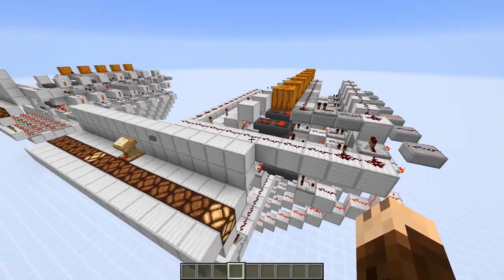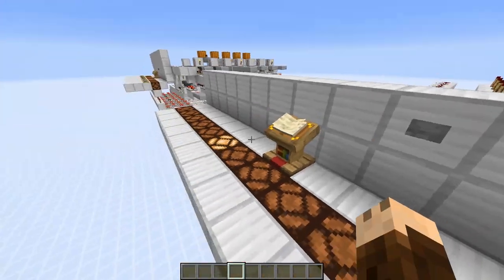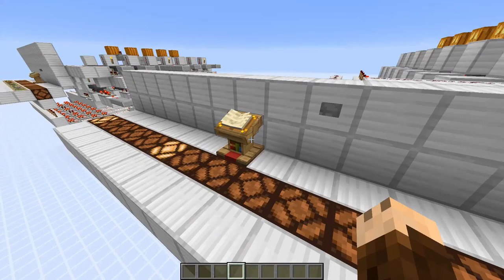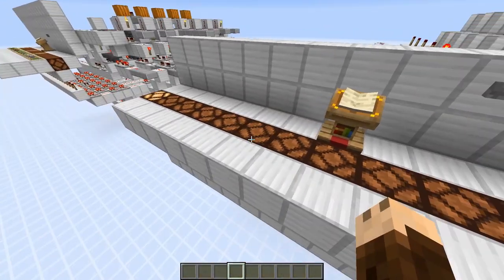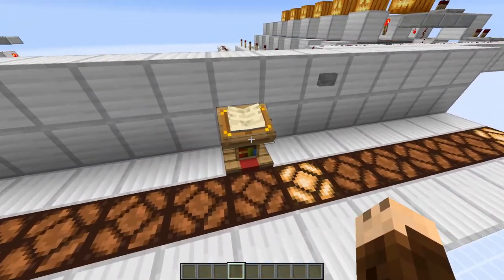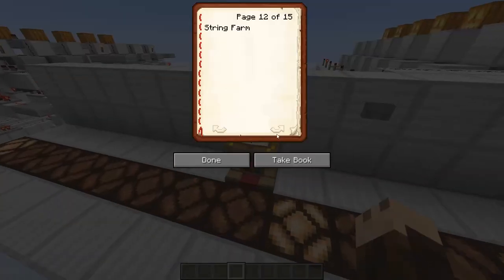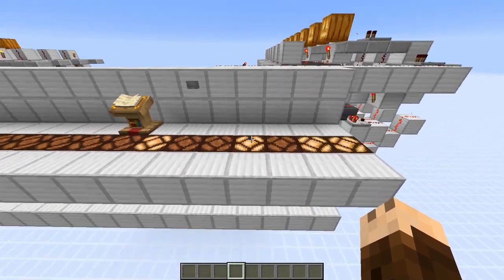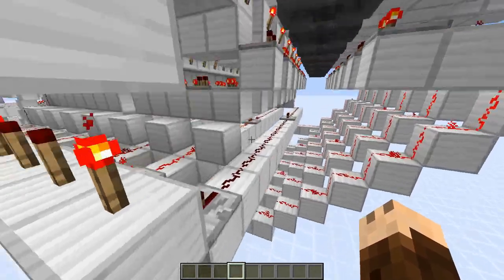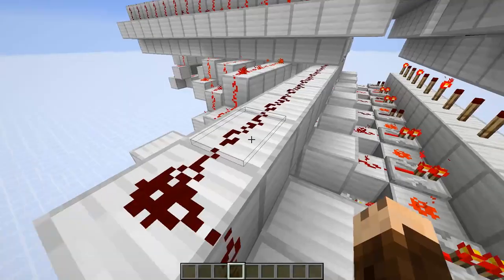So now that we have built this, we want to test it out. We are on page one — can we turn on the first farm? Yes, we can. If we go to the sixth one, can we turn this one off? Yes, we can. Make sure to go through all of them and test them out. If everything works, then you have done everything correctly. Otherwise, you will need to go through and check that something isn't connected up wrong or doesn't have a repeater so it won't go all the way forward.